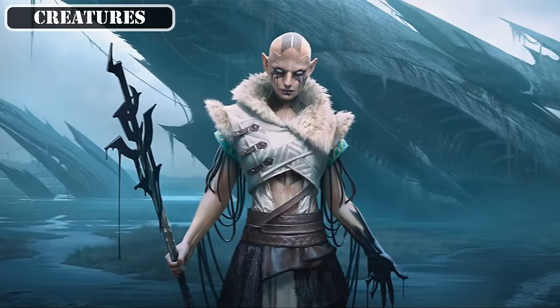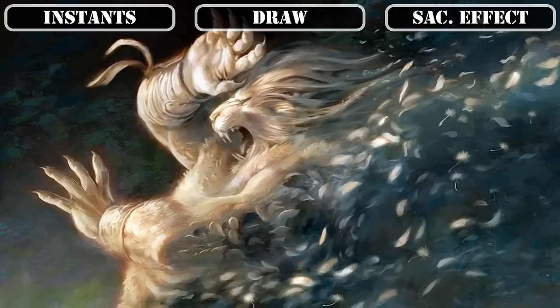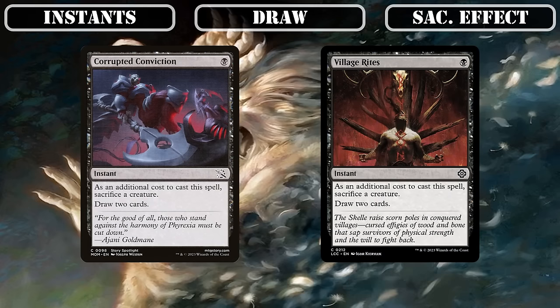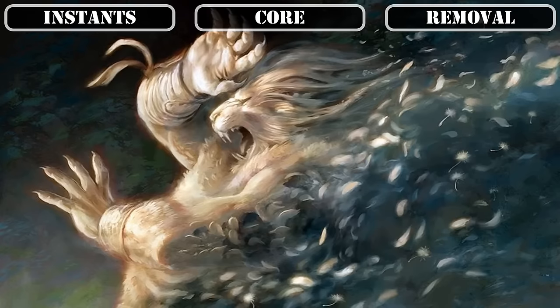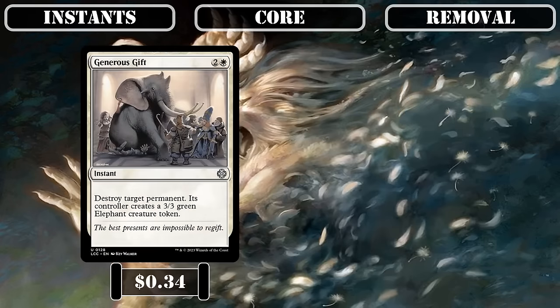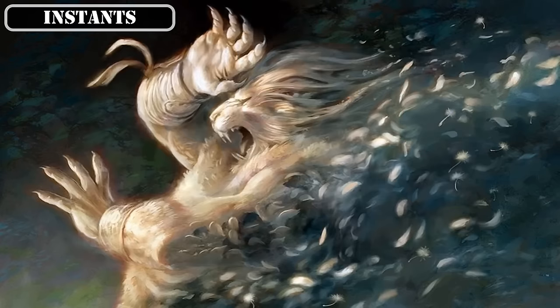That covers all our creatures, so let's move on to our instants. Starting with the only two sources of self-sacking in this category, Corrupted Conviction and Village Rites serve as simple and cheap sources of card advantage we can use in response to removal, to proc our on-death payoffs, and to set up Lurrus's reanimation — often all three. For the remainder, it's removal: Path to Exile and Swords to Plowshares serve as superb dirt-cheap exile-based removal for most creature-based threats, while Generous Gift and Stroke of Midnight have increased cost justified by their flexibility, easily dealing with almost any type of permanent threat our opponents can throw our way.